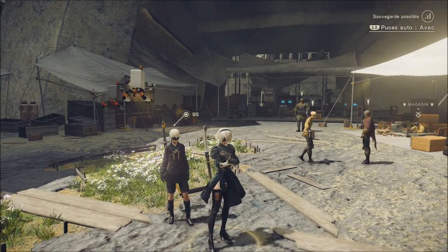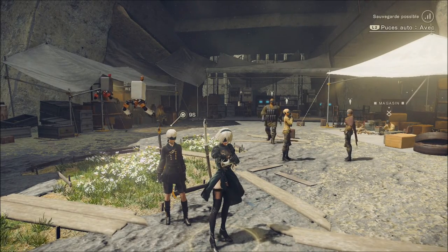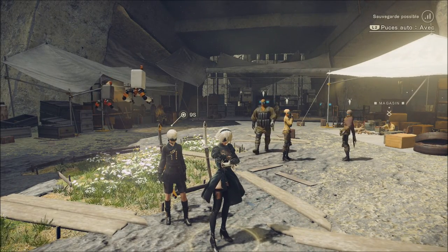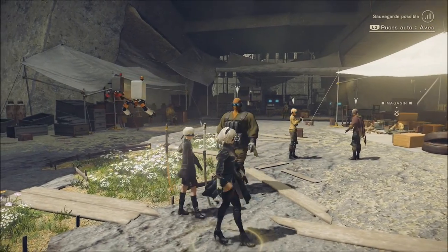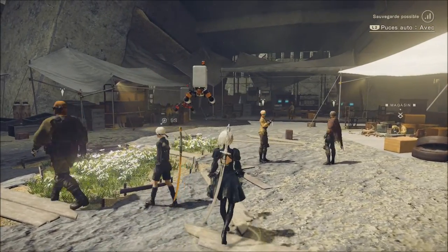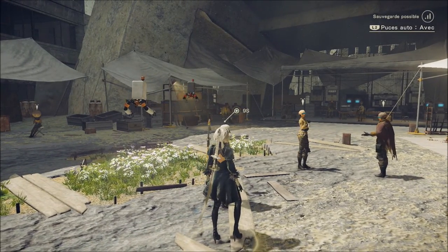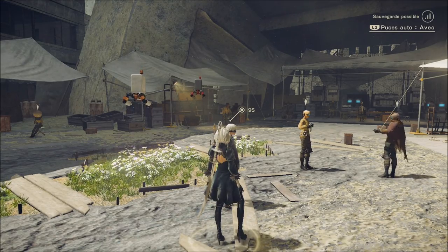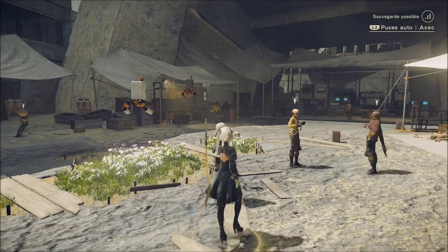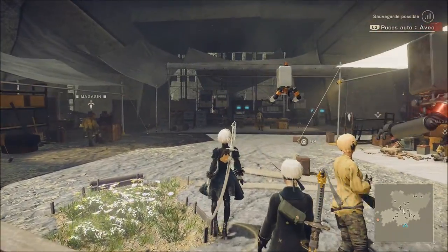Avec un nouveau jeu sorti tout droit du génie de Yoko Taro, le créateur de la saga NieR, sorti sur PlayStation 3 en 2010. Nayer Automata, c'est la suite de ce jeu. Nayer qui était aussi un spin-off aux suites alternatives de Drakengard sur PlayStation 2 — les fameux beat them all, toujours inspirés du génie de Yoko Taro.